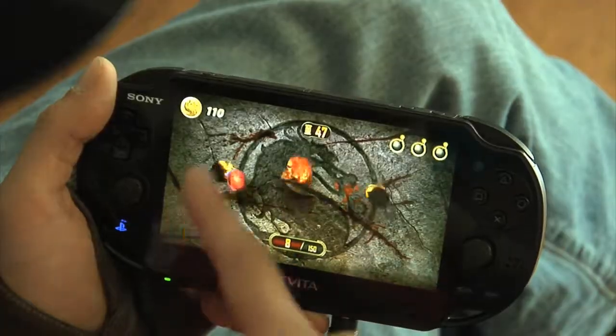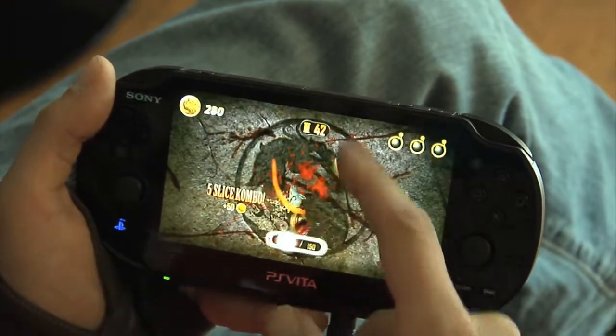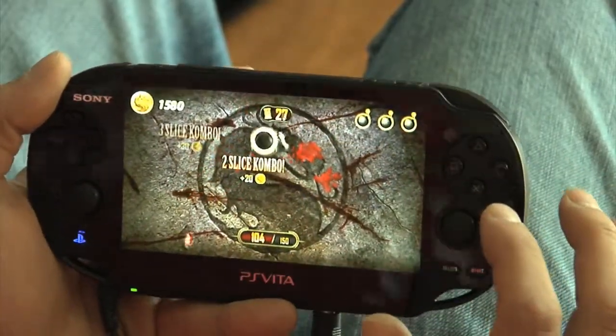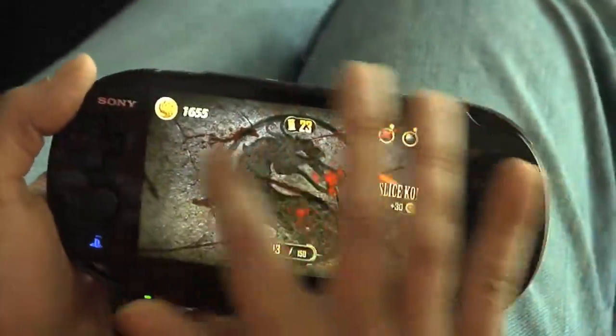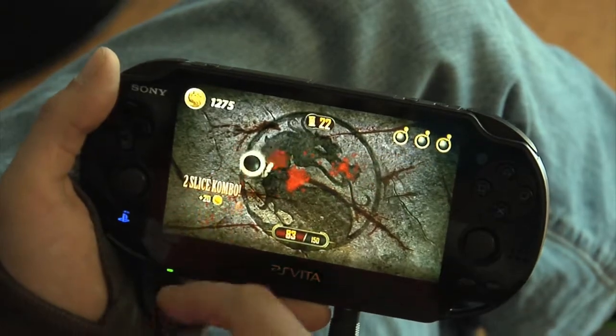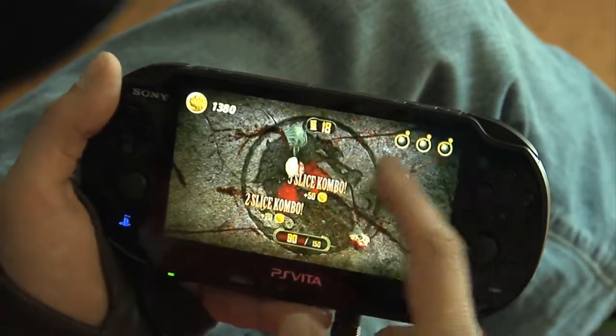In Test Your Slice, the design team added a number of modifiers to change the gameplay up a little bit. There will be a number of Mortal Kombat character references that come out during your gameplay. One example is the Sub-Zero head. Sub-Zero's head actually freezes all the objects on screen, so you're not going to want to slice that as soon as you see it. You're going to want to wait for a number of objects to come on screen first before you slice it, giving you ample opportunity to get as many points as possible.